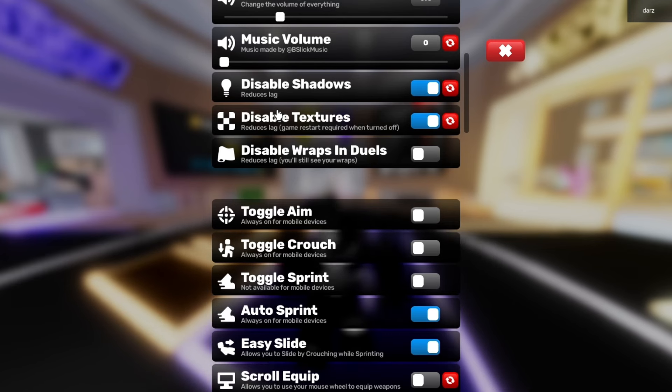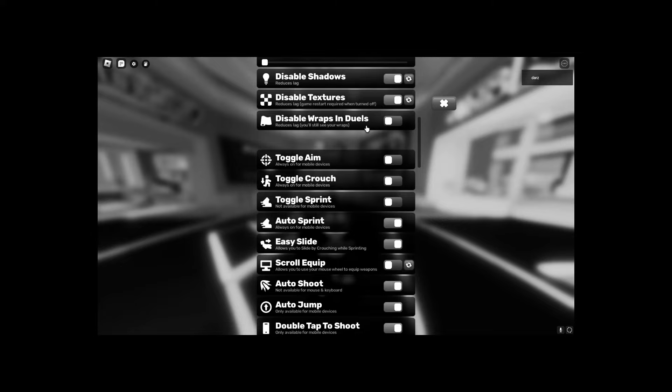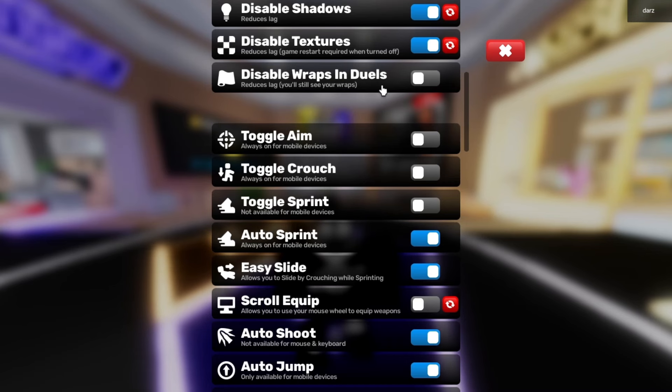Especially when I'm in a match, disabled wraps in duels is turned off because I actually want to see my wraps — I grind hard for these wraps and I want to see them.